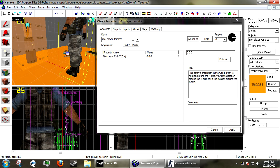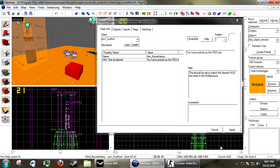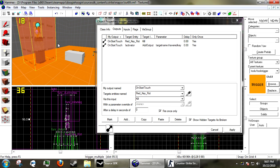Now we want to create two env_hudhint entities. These will tell the player they've either picked up the key or they need the key. Create an env_hudhint, name it 'hint_i_have_the_key', and under hint text (localized) put 'You have picked up the red key'. Copy and paste it, rename it 'hint_i_need_the_key', and set the hint text to 'You need the red key to access this door'.